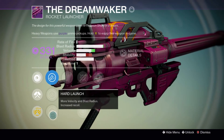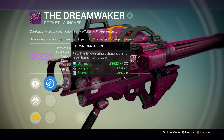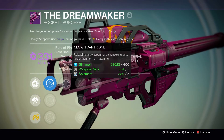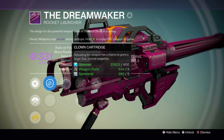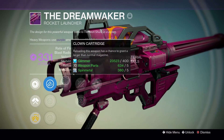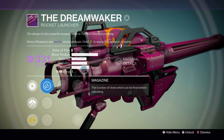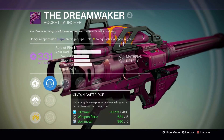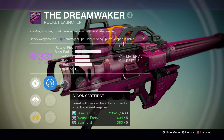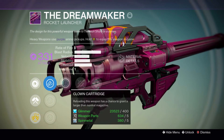In this first tier you are looking for Hard Launch — absolutely have to have Hard Launch. For this perk right here there are only two perks that you really want: either Clown Cartridge or Tripod. Clown Cartridge means reloading this weapon has a chance to grant a larger than normal magazine. Personally I did want Tripod on this because it has an incredibly slow reload speed, and I wanted Tripod so I could just shoot rockets off as needed. But I ended up getting Clown Cartridge so I stuck with that — either one of those two perks will be fine.